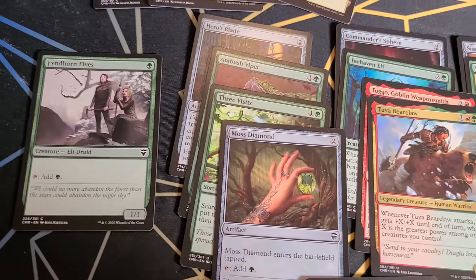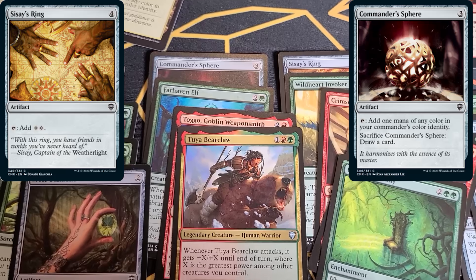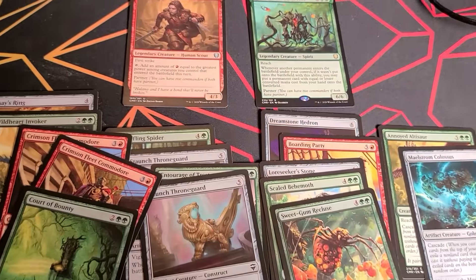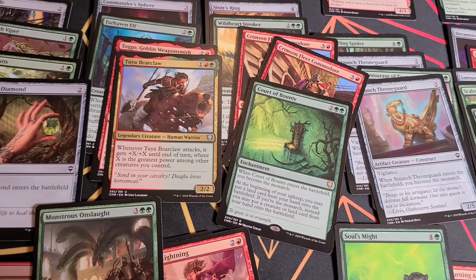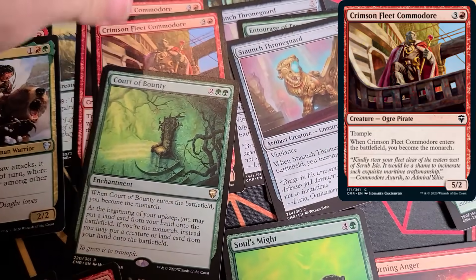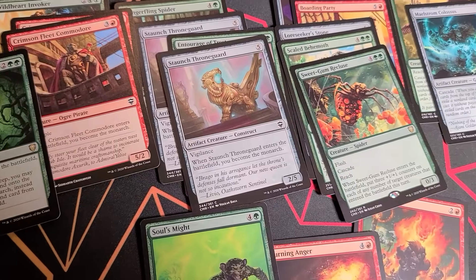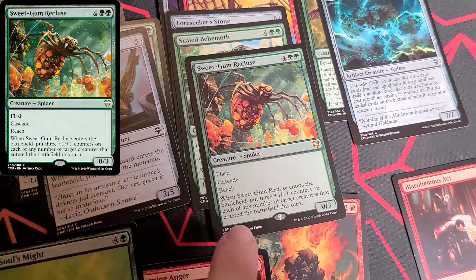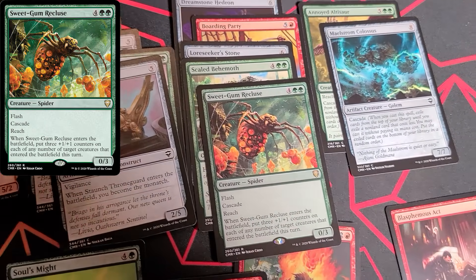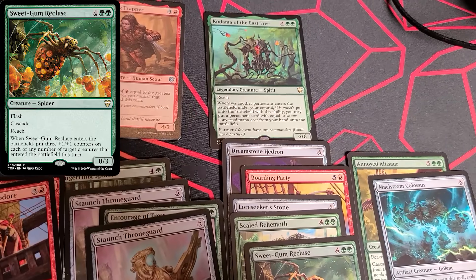When it comes to my early game, I'm really looking for early game acceleration. Cards like Fyndhorn Elves, Three Visits, Moss Diamond, Farhaven Elf, and Commander Sphere, plus Sisay's Ring, will all help accelerate me to play these late-game cards really quickly, especially because Kadama of the East Tree lets me do so so efficiently. But the one thing red-green often has trouble with is running out of cards. So I'm using the monarch quite a bit here. I've got this great Court of Bounty, along with two copies of Crimson Fleet Commodore to give me the monarch, and two copies of Staunch Throne Guard to give me the monarch. That's potentially huge. As another source of card advantage, I've got some Cascade — Sweetgum Recluse is an awesome card in this deck. Not only is it going to come out as a surprise, potentially give me a bonus card off the Cascade and make my stuff bigger, but used cleverly with Kadama of the East Tree it's very easy for me to generate a lot of additional +1/+1 counters this way.